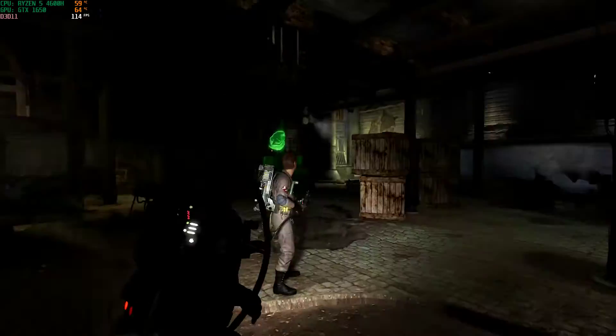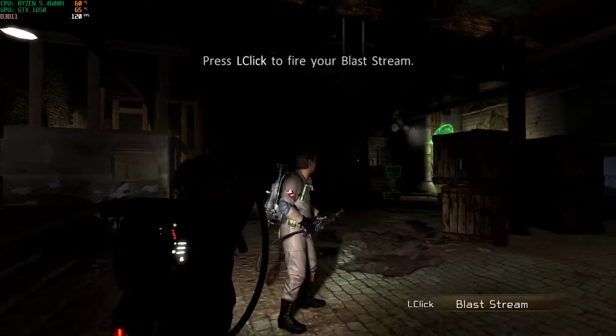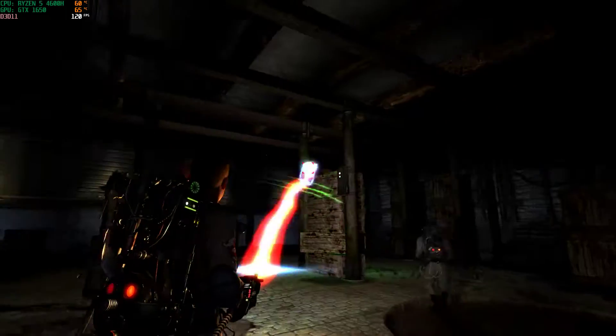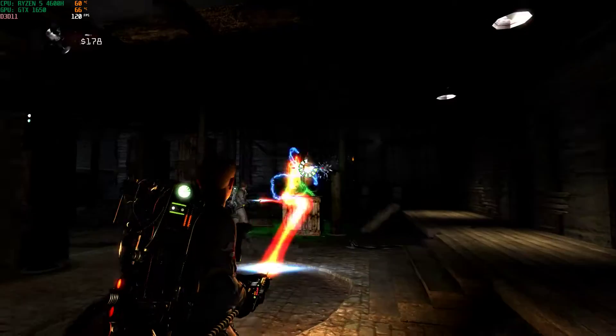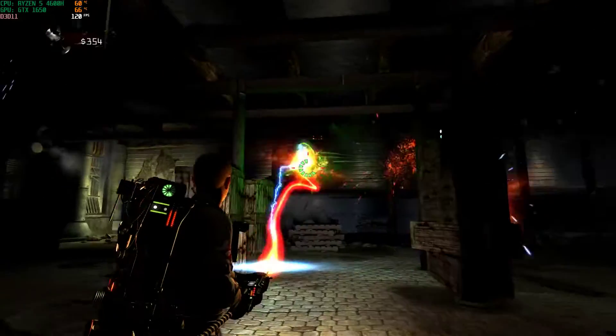The first step is blasting a ghost to sap its energy. You're a wicked shot, noobie! See that overlay on the ghost? It indicates the current accumulation of the ghost's PKE — the more you disperse, the weaker it becomes.